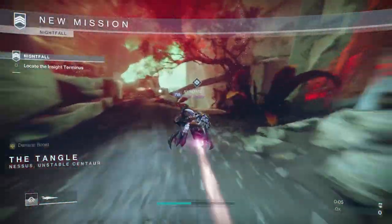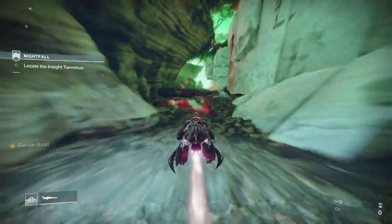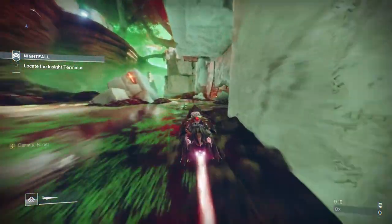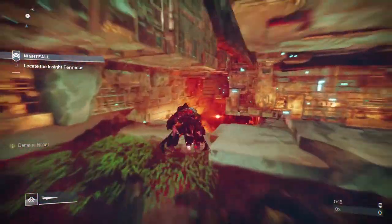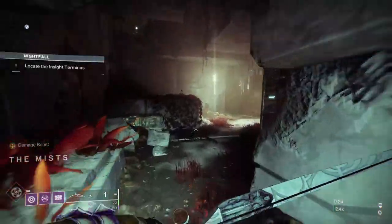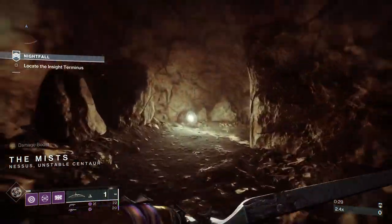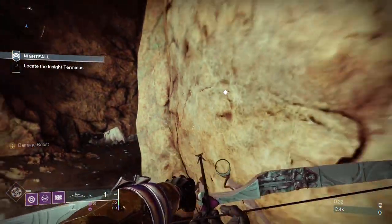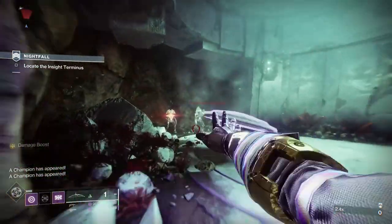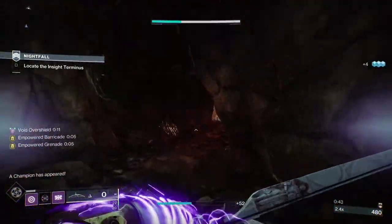Wish-Ender obviously has Intrinsic Anti-Barrier and it is really strong. Solo Operative probably has something to do with it, but I noticed when I did my Grand Master run — which you guys can watch on the channel — it was a little bit slower, about 27 minutes. I used Wish-Ender and the bolt was one-hitting all the red bars. This kind of bug exists in this strike where you have to wait until you get the notification that the barriers of the Champions have spawned in.